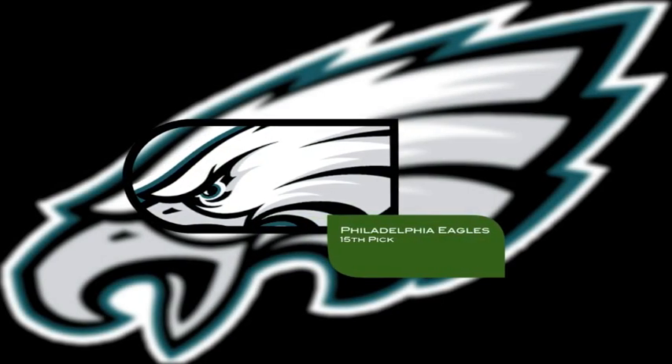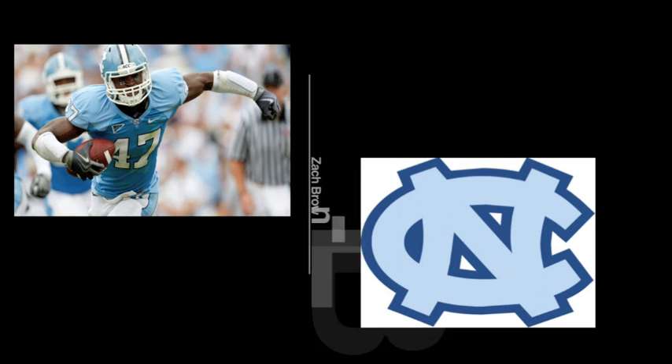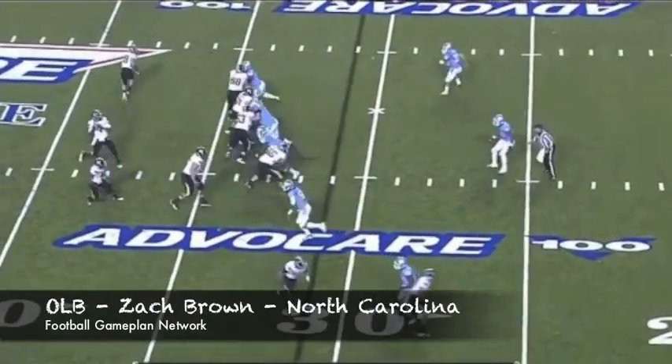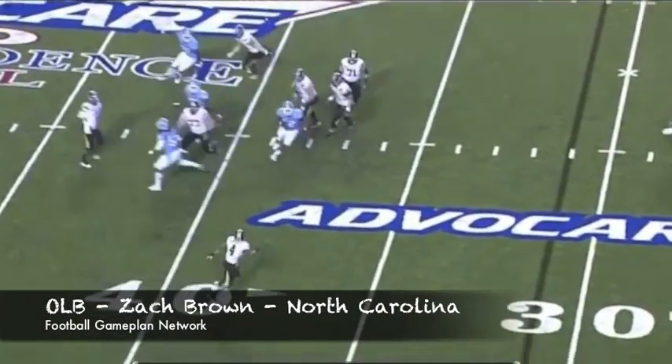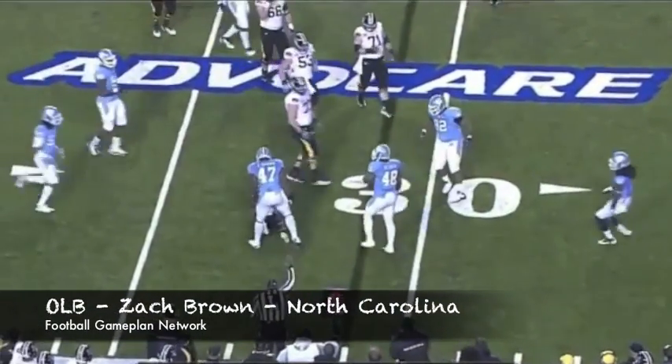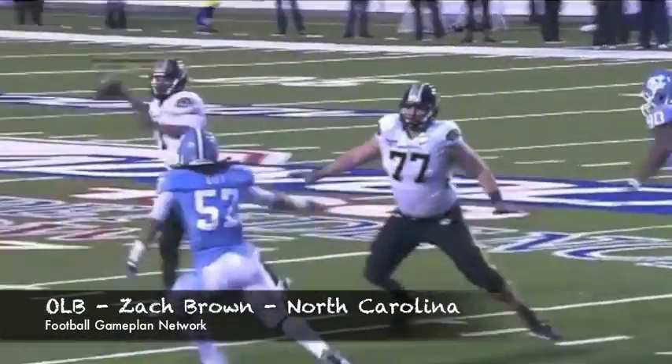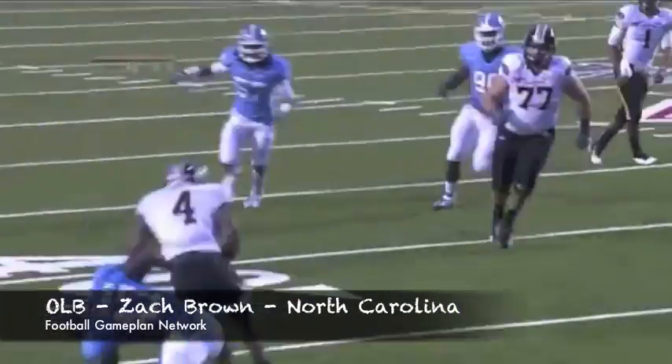The Eagles can go with some offensive line help, but I'm going with their biggest need, which is linebacker Zach Brown — outside linebacker from North Carolina. This guy brings a lot of speed to the position; he's going to be one of the fastest linebackers in the draft. He can also catch interceptions, so he brings versatility to help in coverage and can also be an effective blitzer. Should help out that Eagles front seven.